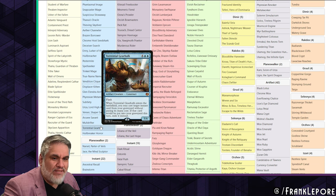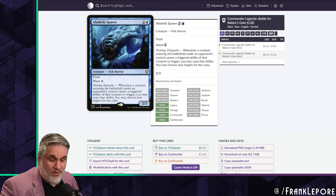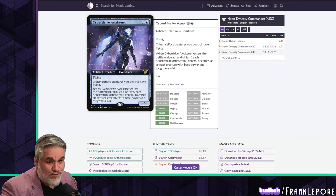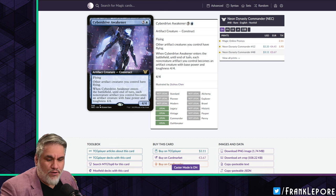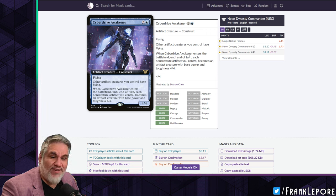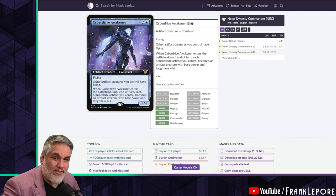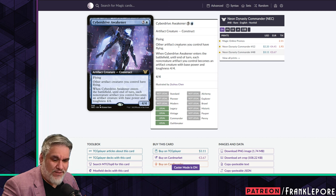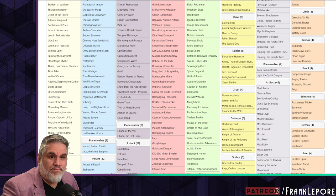I have a significant number more six-drops than he does. I have Consecrated Sphinx and Cyberdrive Awakener. It's a 4/4 artifact creature for six. Other artifact creatures you control have flying, and when it enters the battlefield, each non-creature artifact you control becomes an artifact creature with base power and toughness 4/4. So your Talismans, Moxes, Crypts - all your non-creature artifacts are now 4/4 flyers. I had Tezzeret the Seeker for a while and I think this is just a better finisher.